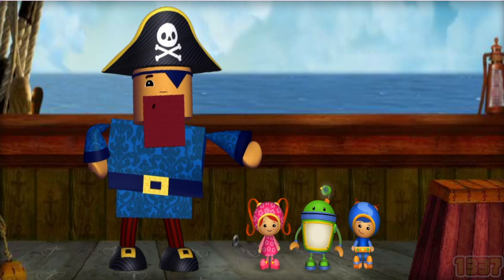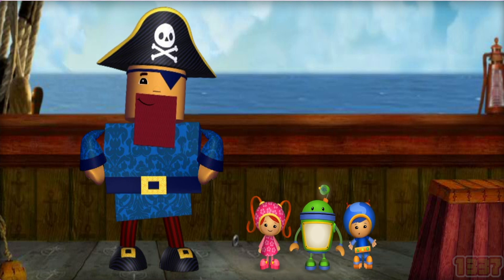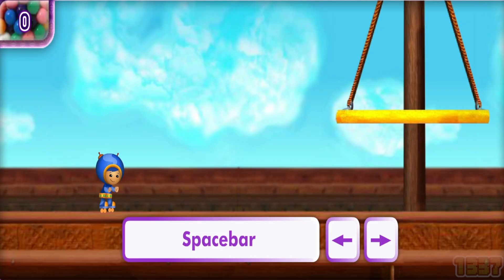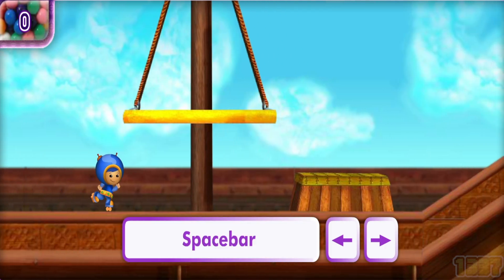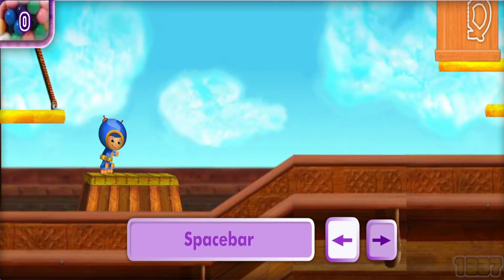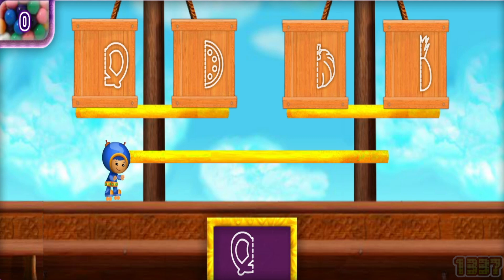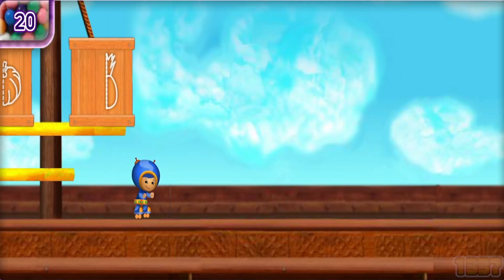Not to worry, Team Umizoomi. We can get the key by feeding the crocodile its favorite foods. All I need to do is find the crocodile's favorite foods. Umifriend, I'll need your help. Press the arrow keys to move me around Squarebeard's ship. Press the space bar to make me jump. Use the arrow keys and the space bar at the same time to jump forward or backward. Help me find the other half of this food and lead me to the crate with the other half. If you move me to the wrong shape, I'll bounce backwards. When we find the other half of the food we need, I'll do a super stunt to move us forward so we can find even more food.